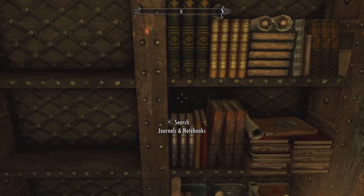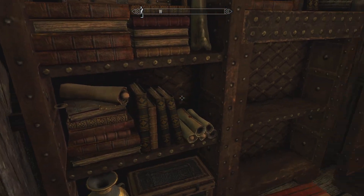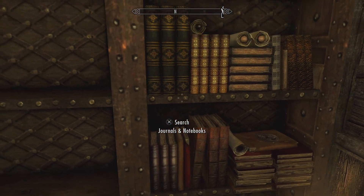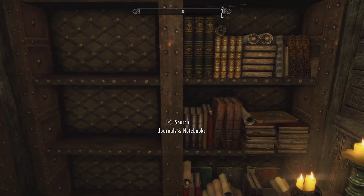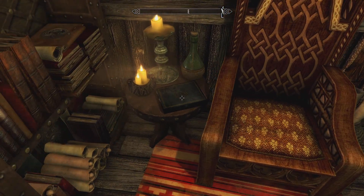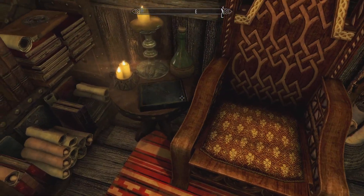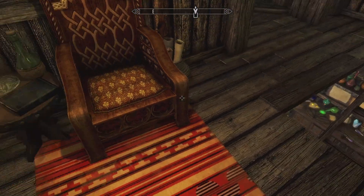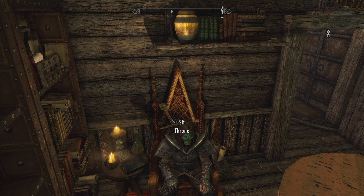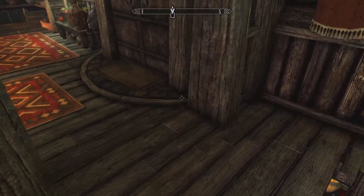You got a throne here. Some bookshelves — these are named bookshelves, so this one has the normal cap limit. You can put individual books in, but you can also put books in your named storage and not be capped because it's just a container. You got the static fishing book here. This throne, unfortunately — I was sitting on it to check — it doesn't have the throne animation for Ulfric's throne, which would be awesome. I like that sitting animation, but it's just a normal chair.